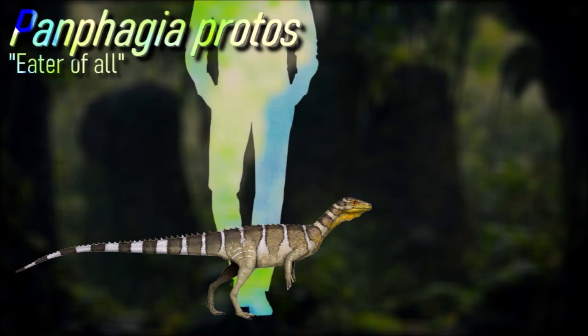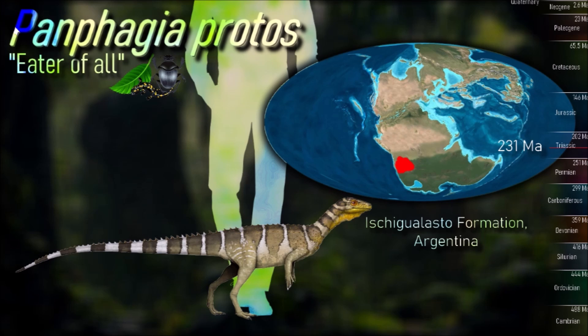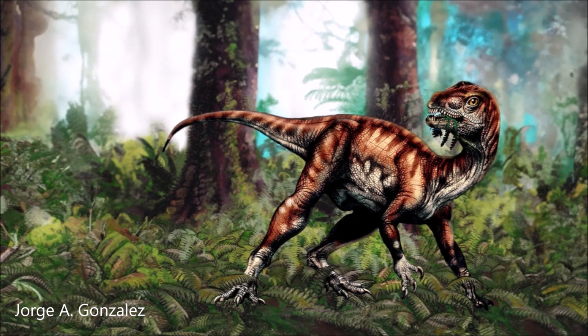Panphagia fills an important gap in sauropod evolution. It resembled the early dinosaur Eoraptor more than later giant sauropods like Apatosaurus or Brachiosaurus, but it is clearly a sauropodomorph. It shares similarities with another early sauropodomorph, Saturnalia, indicating an early stage of sauropod evolution. This suggests that the sauropod lineage originated earlier than previously thought and hints at the existence of even older dinosaurs.